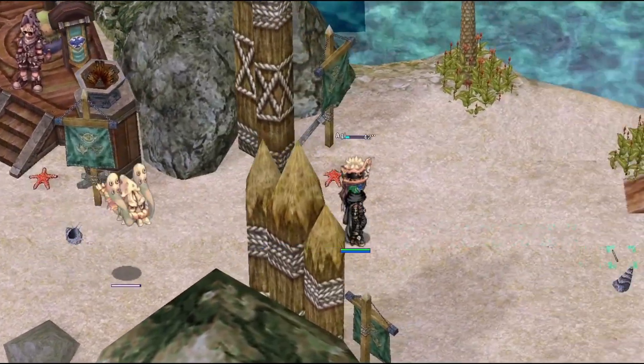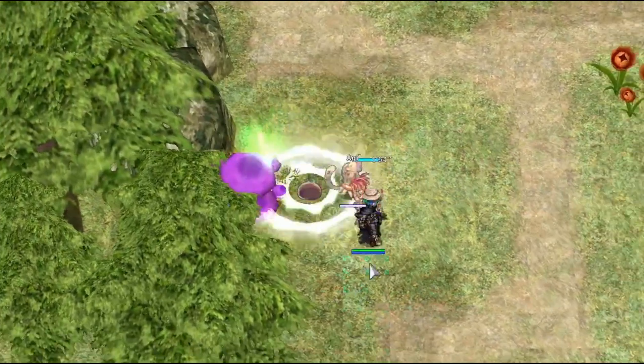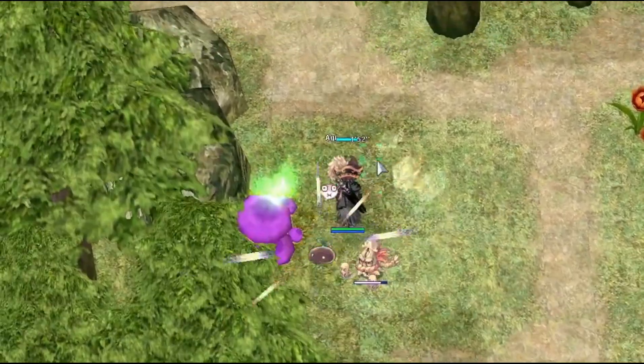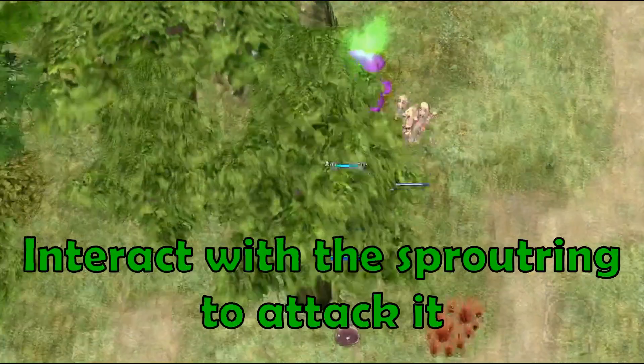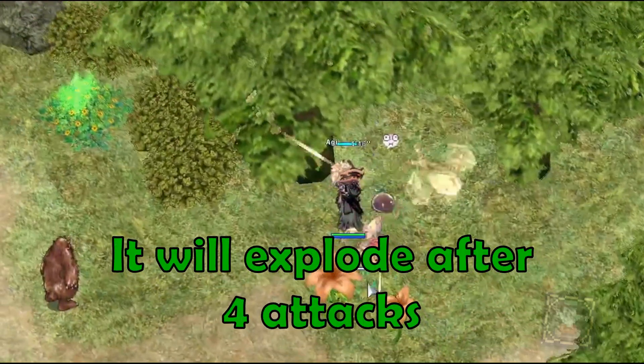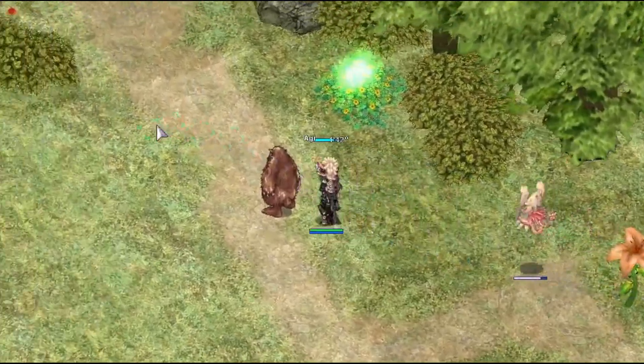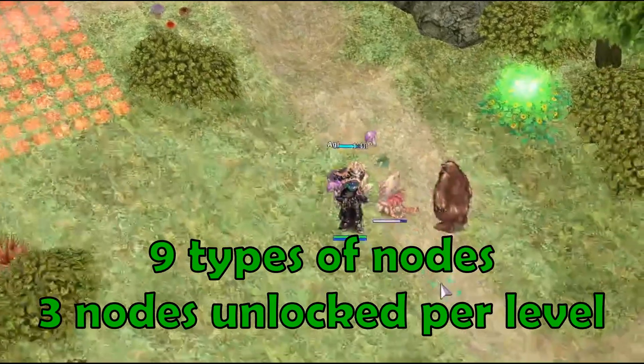When foraging on the Savage Coast, you have a low chance of spawning a Sprout Ring. This is needed for one of the level 3 foraging quests. You can use Interact on the Sprout Ring to attack it. After 4 hits, it will explode and drop stacks of random foraging items onto the ground.